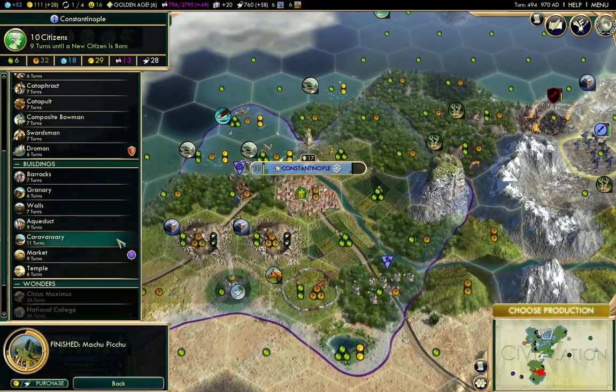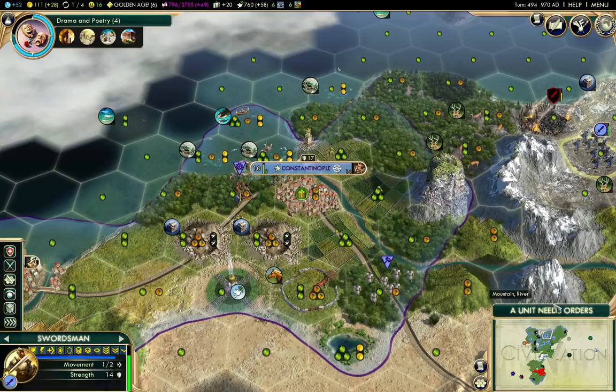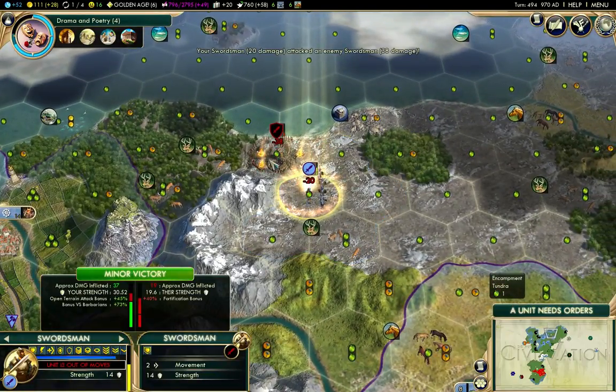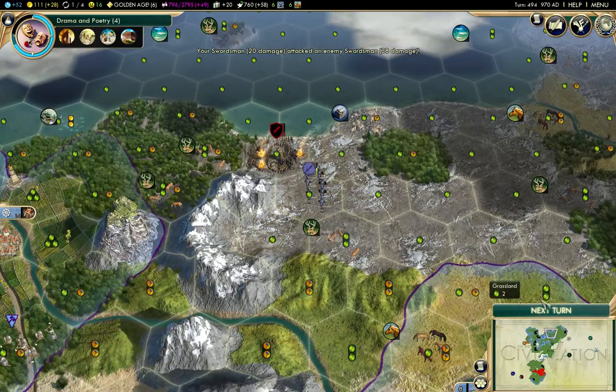I finished Machu Picchu. Build the Artist Guild. Another turn should take care of that barbarian there.